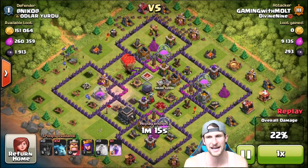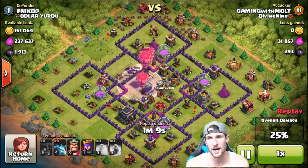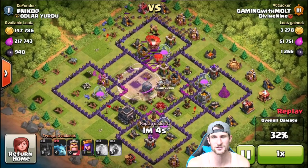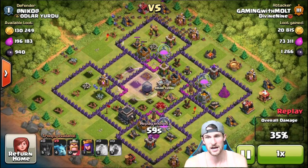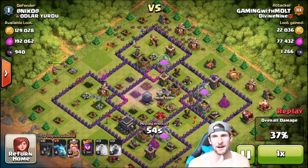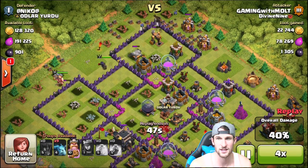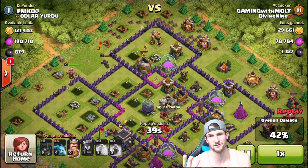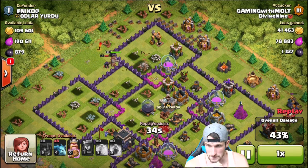I got a little annoyed because the loons went around to the side, but thankfully some of them come back for the expo and I rage that up. They split up, but those two loons take out the air sweeper and the archer tower — which is clutch because our minions are able to get in there. I send my king off to the right and the queen goes over to the left. The king breaks the wall and then leaves — that always seems to happen.